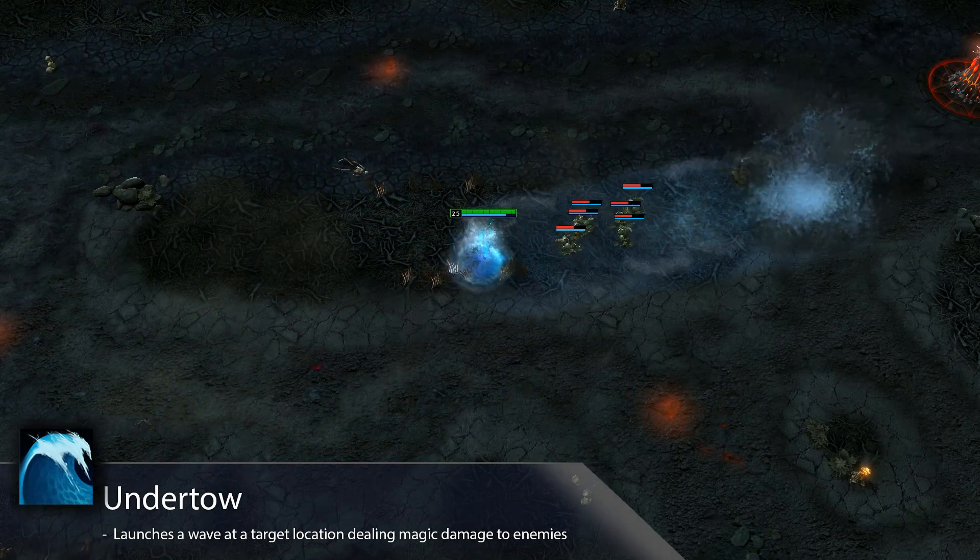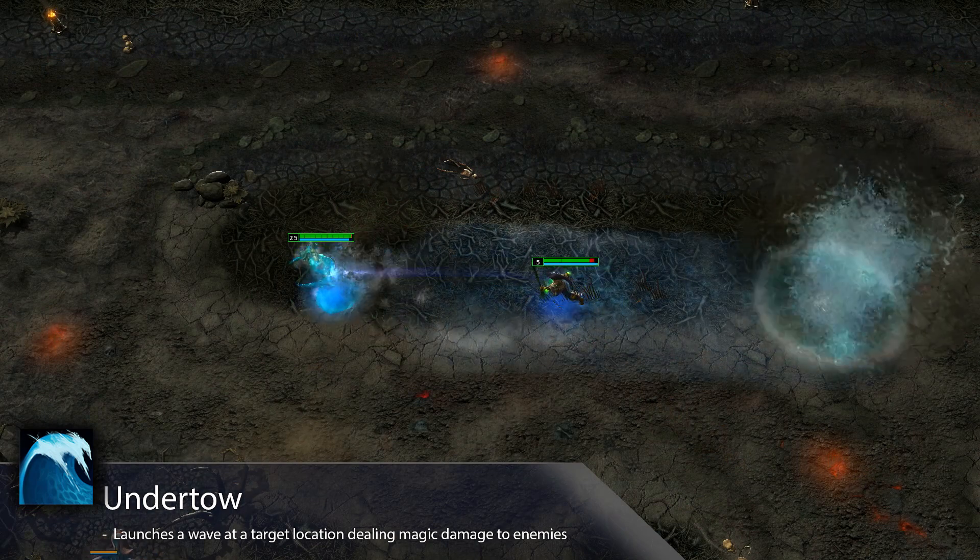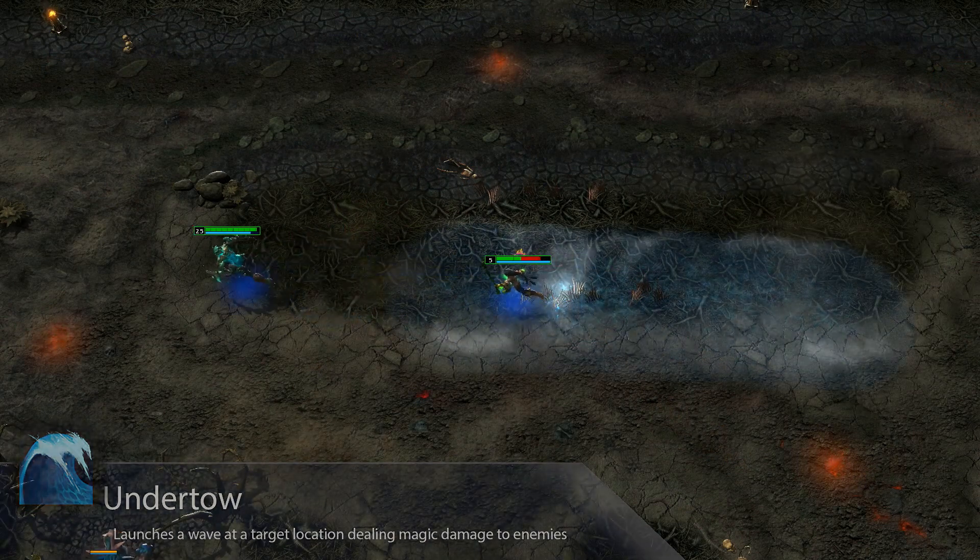Undertow, Riptide's second ability, launches a massive tidal wave at the target location, dealing magic damage to enemies and leaving behind puddles that synergize with the rest of Riptide's abilities.